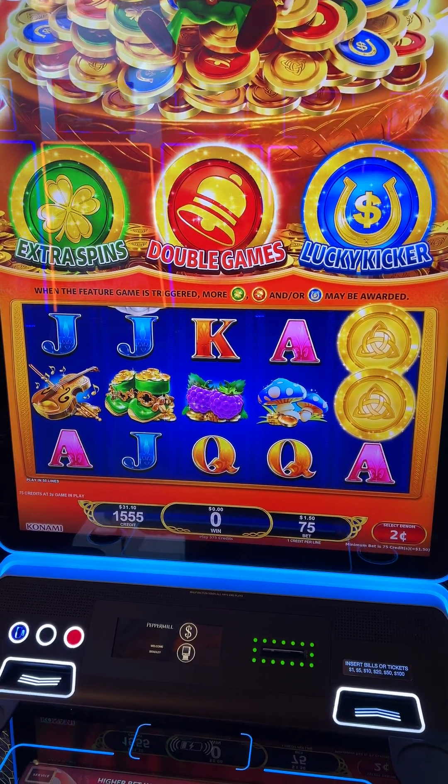Cool. Well, what do we got going on here? We got extra spins. We got double games. We got a lucky kicker. We got mystery boxes to the pier with violins inside.